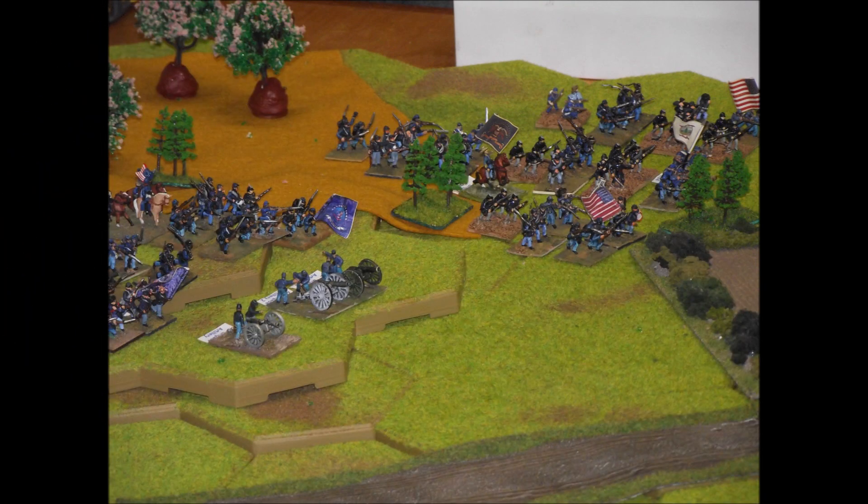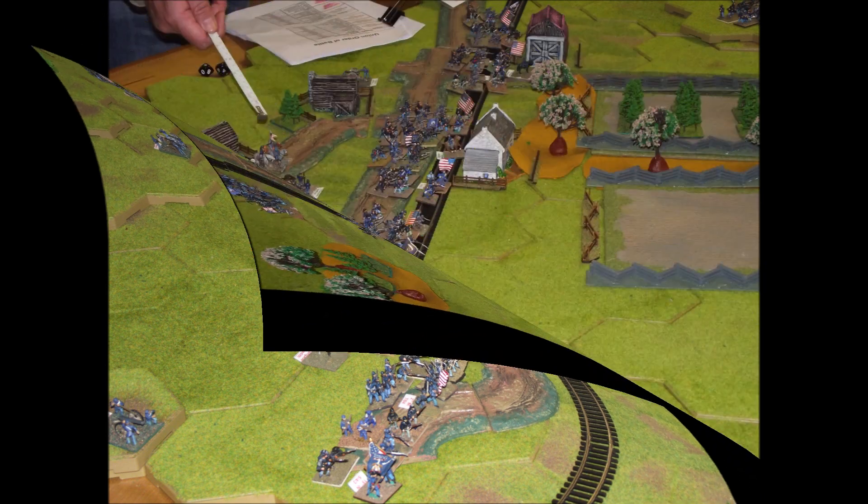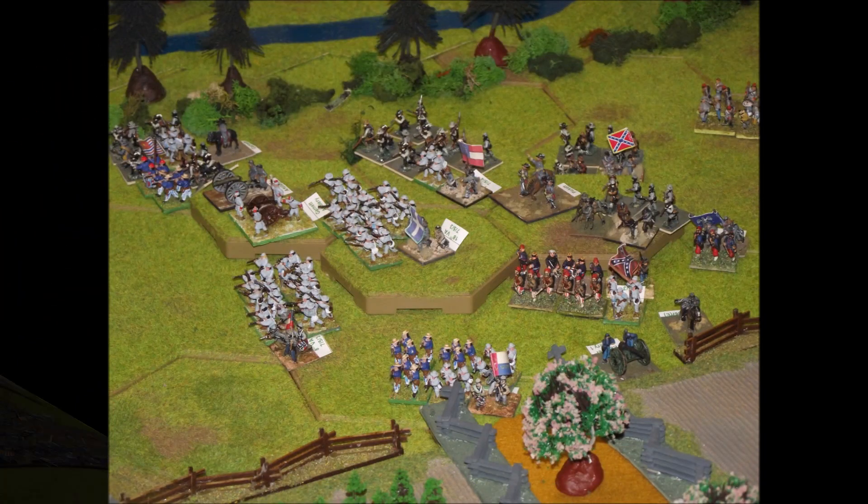The Union start their advance on the left-hand flank and in the centre, pushing quite strongly towards the Confederate positions. They're obviously going to try and get into combat quite quickly and force on into the Confederate Victory Hexes on the hill.